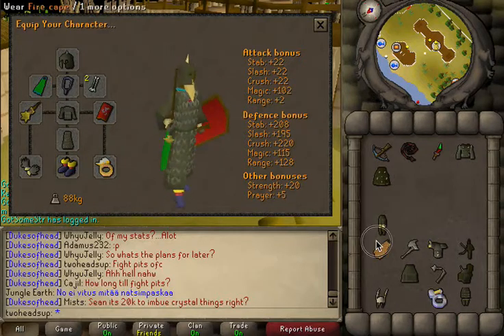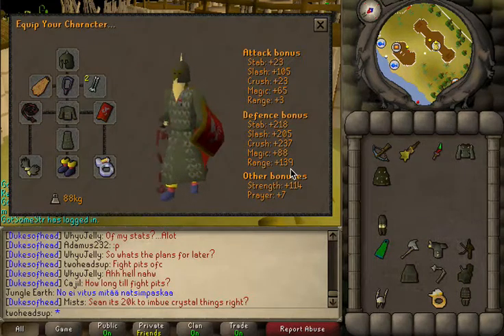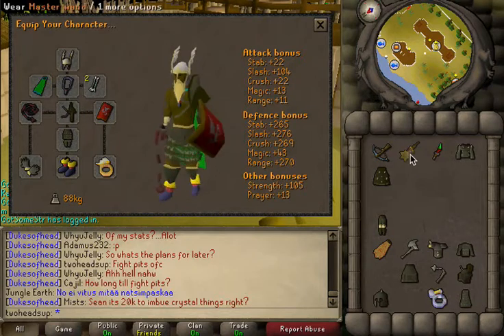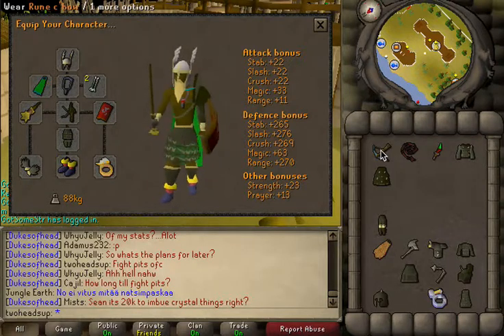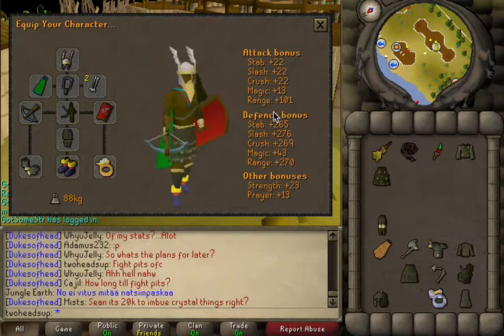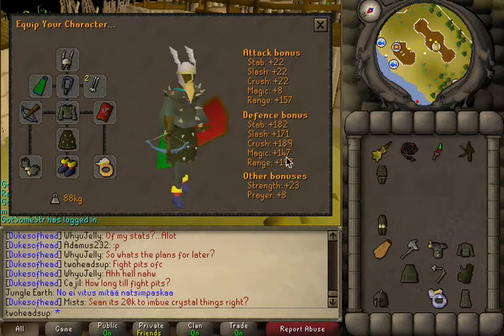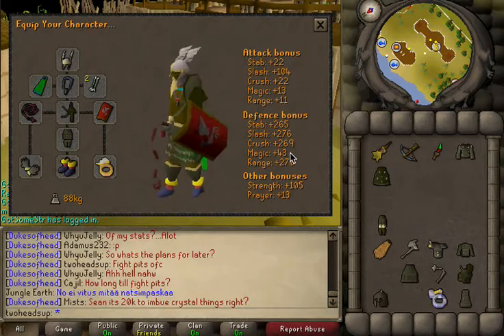With the full Dharok's switch, the range defense is just pitifully low — mine is 131 range defense points higher. It's just no contest. Another unique thing about this gear setup is that it's a one-item switch setup for everything. I can range with this setup — I can wear all this armor and have a 101 range attack bonus while still keeping this high melee defense. Obviously, you can switch to Karil's if you're being maged and keep your mage defense up.